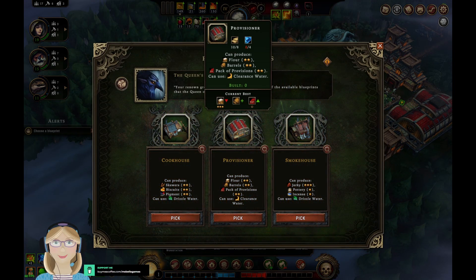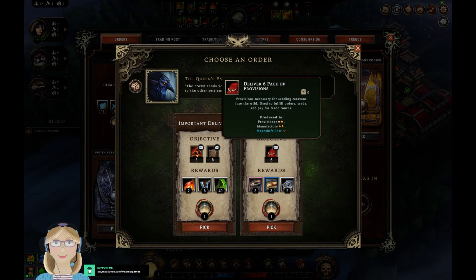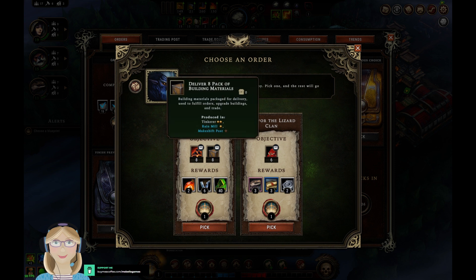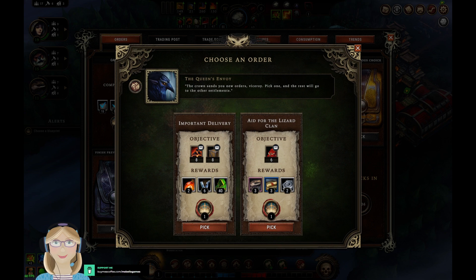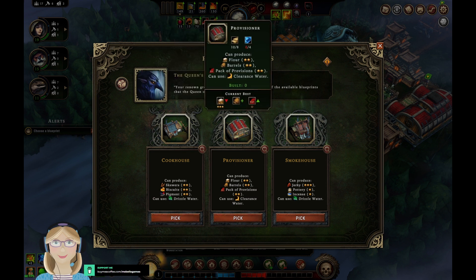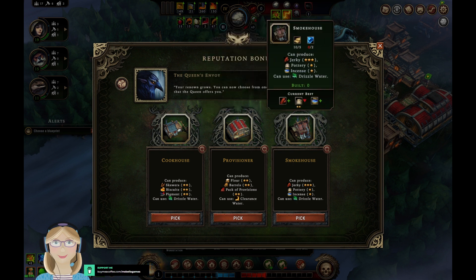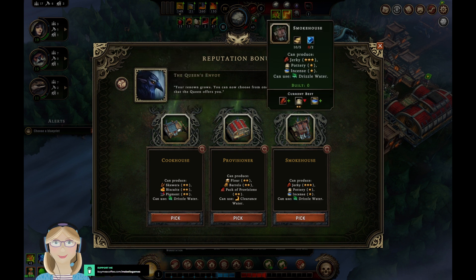Oh wait — right, right. Kiln, mine, or brick oven — nope. But I think we already have something that can produce flour. We don't have anything that can produce the incense, and we really want that jerky for skewers for the lizards. We're going to go with the smokehouse.